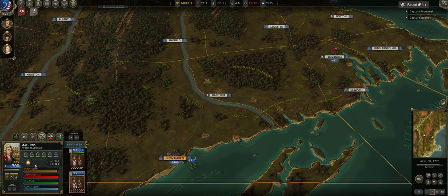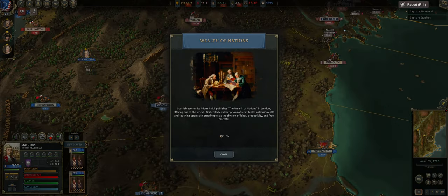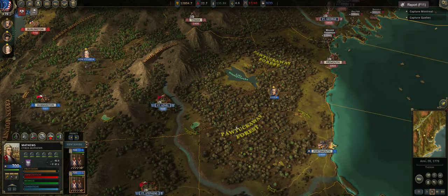We probably need to shift these guys up because there's a large force that just dropped in Fort St. George. Wealth of Nations — what is this minus 10? Scottish economist Adam Smith publishes the Wealth of Nations in London, offering one of the world's first collected descriptions of what builds nations' wealth, touching upon division of labor, productivity, and free markets. So, minus 10% resource self-cost for 90 days — I have no idea what that means. Devs, if you ever watch this, you need to fix your descriptions on stuff.